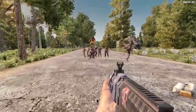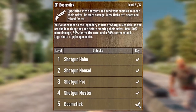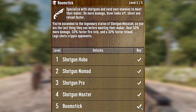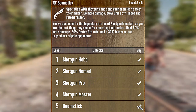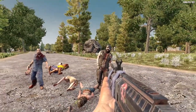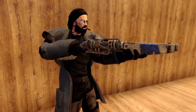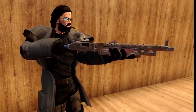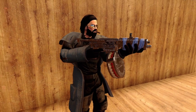First up on the list is Boomstick. Specialize with shotguns and send your enemies to meet their maker. Do more damage, blow limbs off, shoot and reload faster. The Boomstick Perk governs shotguns such as the Pipe Shotgun, the Double Barrel Shotgun, the Pump Shotgun, and the Auto Shotgun.